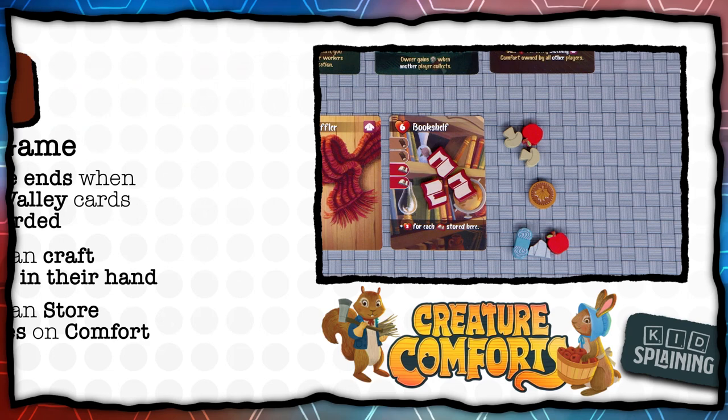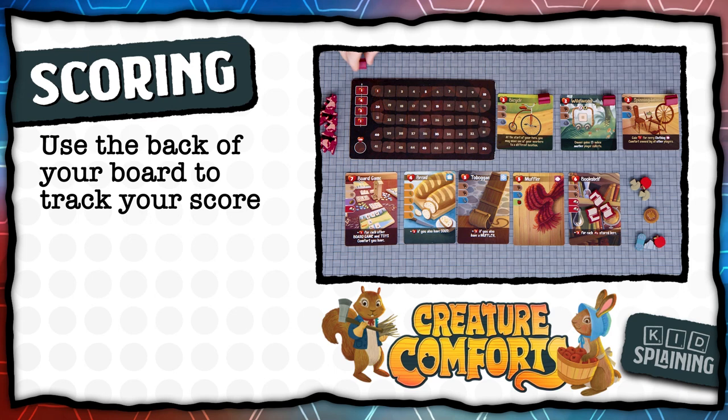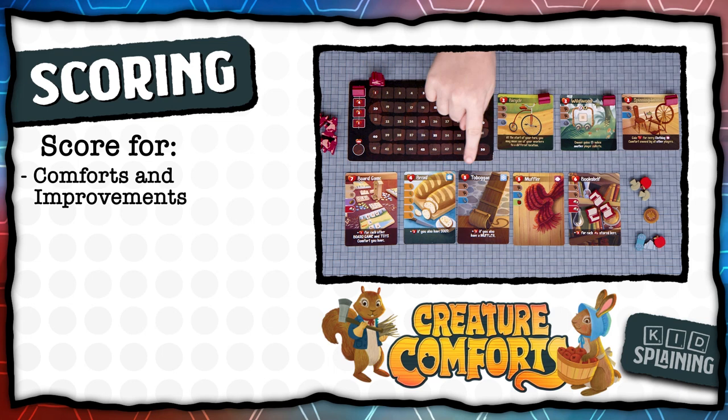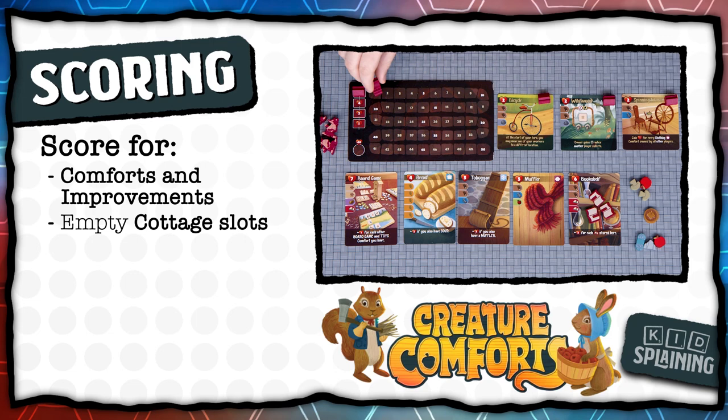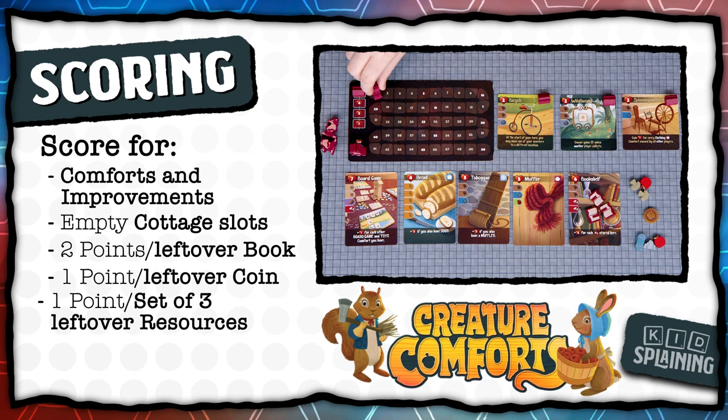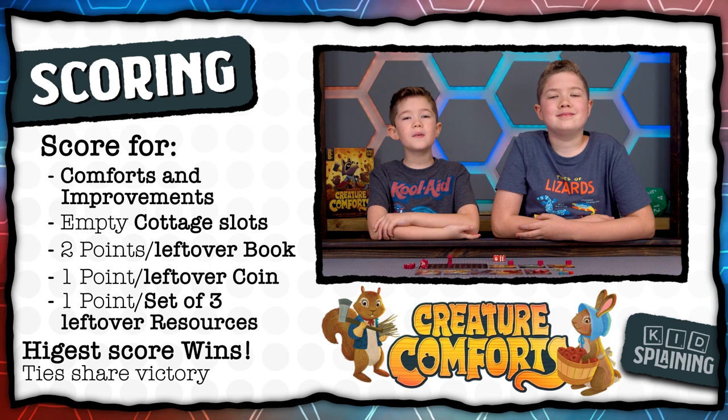Then it's time to score. Flip your home board over to use the back side as the scoring track. Put any remaining cottages on the topmost cottage slots, then use one of your workers as your scoring marker. Each comfort and improvement card has a score in the top left corner, and some have bonuses at the bottom if you meet certain requirements. Add up the score from all your comfort cards and improvements, then add points from your empty cottage slots. Lastly, score two points for each leftover book, one point for each leftover coin, and one point for each set of three resources — sets don't have to be the same kind. Whoever has the highest score wins; if there's a tie, all tied players win.